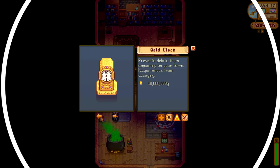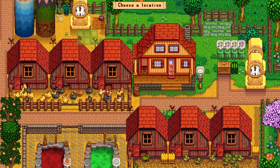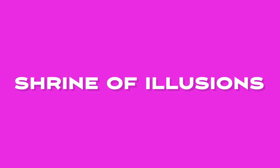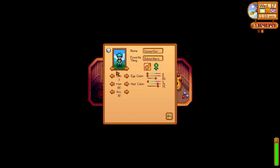Next up, let's talk about the golden clock. It's 10 million gold, so most players won't actually get it. If you're like me, you might play one or two years and then start a new file before accumulating that much gold. But it does prevent debris from popping up on your farm and makes your fences indestructible — super handy for an animal farm.